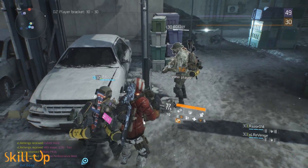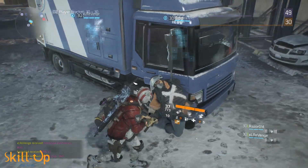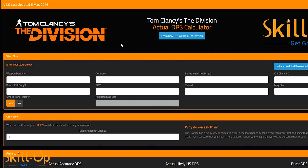So that's the loadout: Healbot, Buffbot, and two glass cannons. But just how effective is this team composition from a raw DPS perspective? I took the time to model the numbers using divisiondps.com, so if you're interested to hear more about that, then keep listening. Otherwise, feel free to end the video here as I've now already covered all of the how-to content.